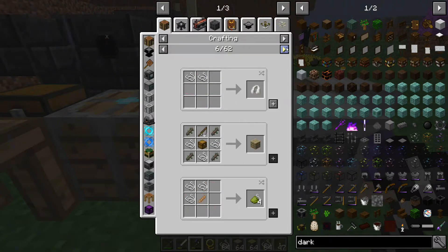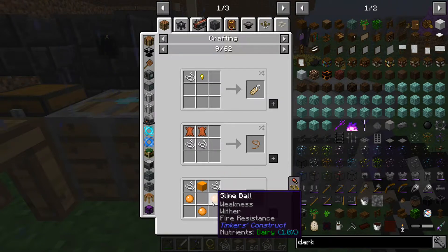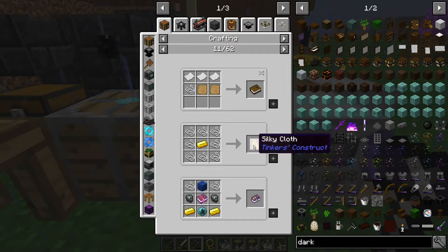If you teleport to the ender zone, could you get out alive? No — not without fighting the dragon. We can't even get there yet. Oh, we can make a name tag. I forgot about that. We can also make a slime sling which would throw us around — that'd be kind of fun, except it's congealed magenta. Why is it only magenta?